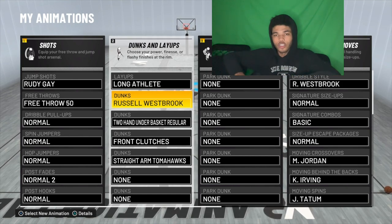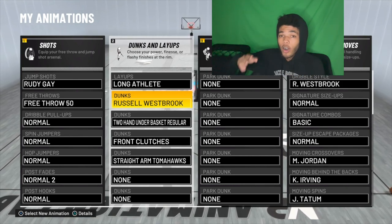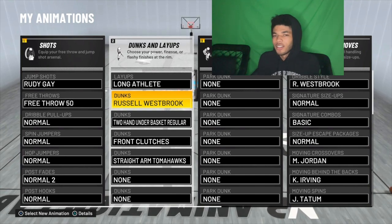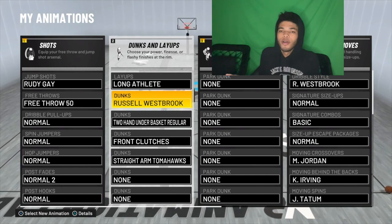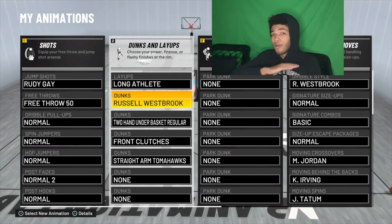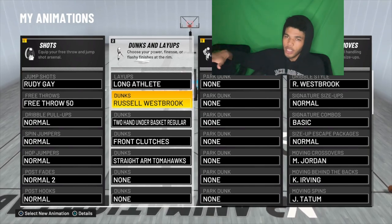For the actual dunk package, you really want the Russell Westbrook dunk package. That is the most ferocious dunk package in the game. It makes sense because Russell Westbrook is probably the most ferocious dunker in the league — either him or Ja Morant. The Russell Westbrook dunk package in this game is the most lethal one. This one dunks on people.